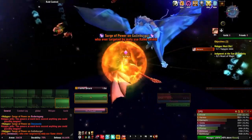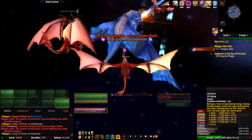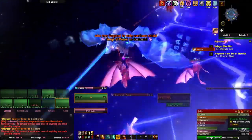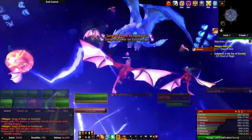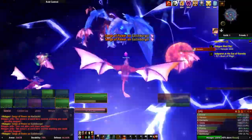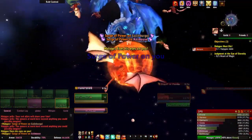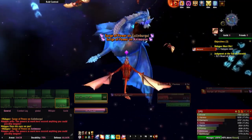Ability number 3 is Revivify — a heal over time lasting 10 seconds, healing 500 per second and awarding 1 combo point. This ability stacks up to 5 times and each drake has its own stack, so don't worry about it not stacking alongside another drake's Revivify. Ability number 4 is Life Burst, a huge AoE healing finishing move which increases healing done by 50% and lasts longer per combo point. Because of this incredible AoE heal, the most common strategy is to stack your raid together so that everyone gets healed by it.